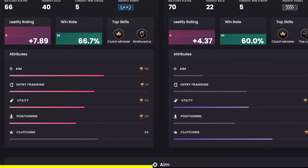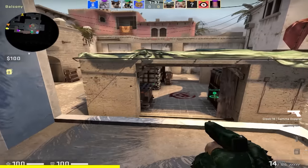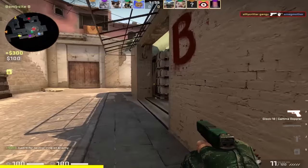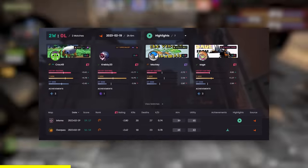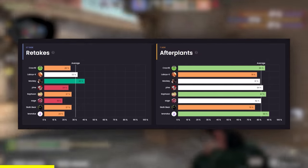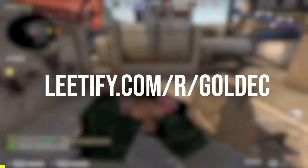Leadify also lets you compare your stats with your friends with their Leadify profiles and club pages. And don't think you have to download a sketchy program that runs in the background, because Leadify can do all this just by connecting your Steam account. There are so many things that Leadify can offer to help you become a better player at CSGO, and that's why I highly recommend it. It's helped me get a lot better at the game and I know it could help you too, so check out Leadify using my link in the description below.